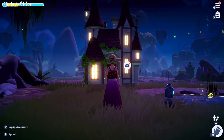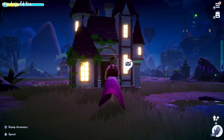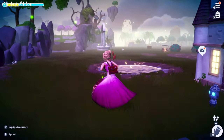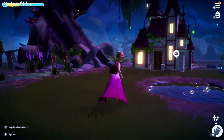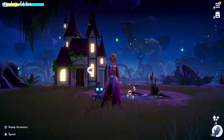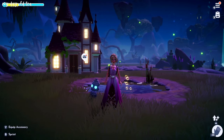Here is the house lit up in the evening — honestly nothing too crazy or wild to show you here. I like the house. I think it's pretty for the valley. I think this is something you'll want to work on your dream snaps for and save up the moonstones to use on, because there are a lot of better house skins in the game, but this is a nice addition to my valley as somebody who loves to decorate.